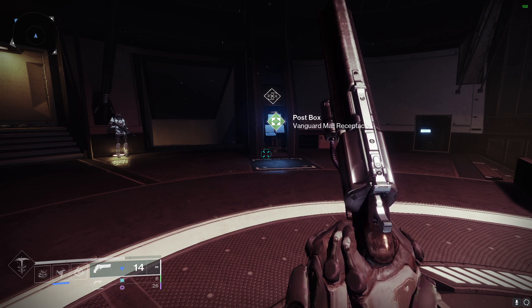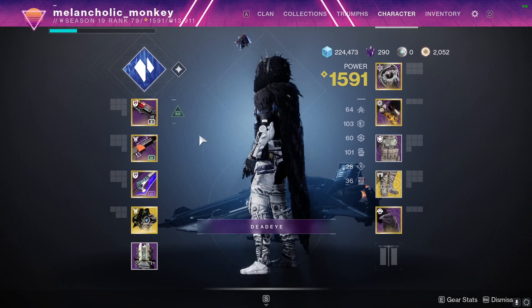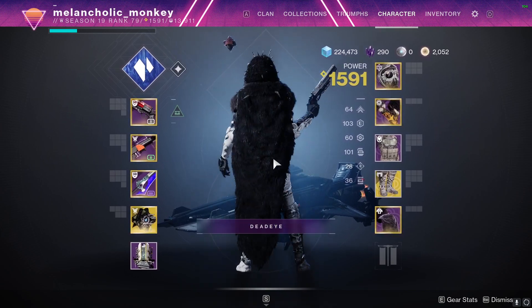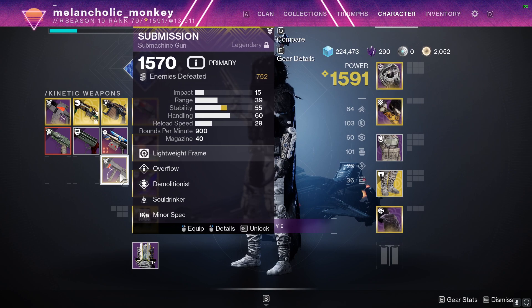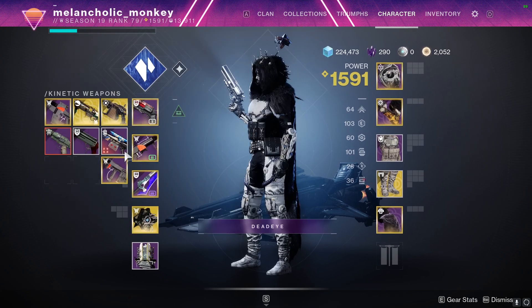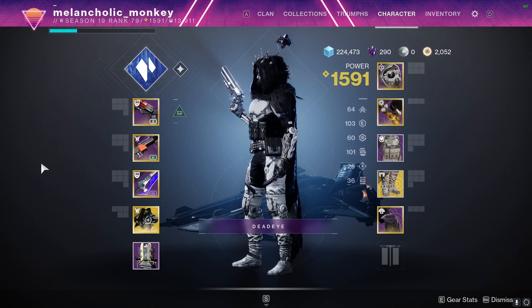Starting off with what I'm going to be bringing into Lightfall in terms of weapons and armor. I'm going to be playing my Hunter first, but this applies to every class. In terms of primary weapons, I'd probably bring some sort of SMG as well as a long-range weapon like a Scout. SMGs are just really good in general, and Scouts are great for long range, especially in legendary campaign where you're going to want to be behind cover.